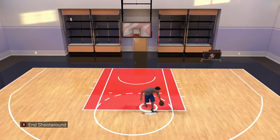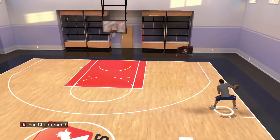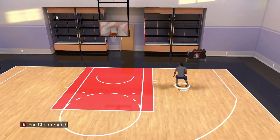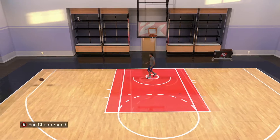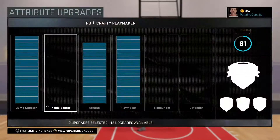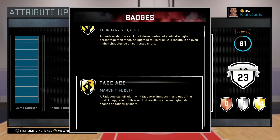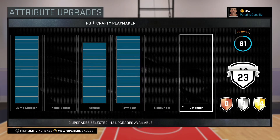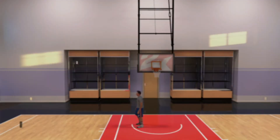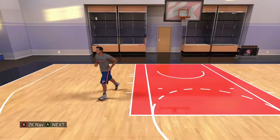Limitless Range is a very important badge. If you don't have this badge and you take any three not right at the three-point line, you're most likely gonna miss. If you do have Limitless Range, as we take a look at the badge right here, you will have a high chance of knocking down very deep threes with a high percentage. You'll even make half-court shots in the park. It's crazy when you have this badge, and also regular threes like corner threes go in more with this badge.